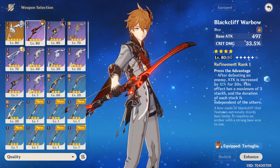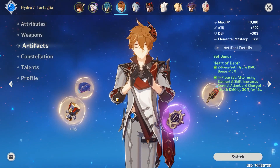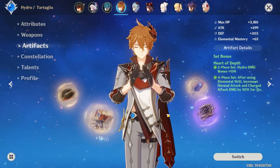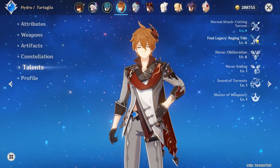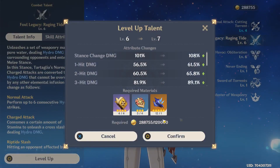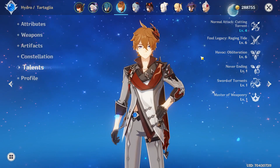That's how Childe's weapon build works. Artifact-wise, he builds a 4-piece Heart of Depth set. You want crit rate, crit damage, and hydro damage percent on the goblet. Talent-wise, you want to prioritize leveling up his Elemental Skill — that's how you want to level up your Childe.